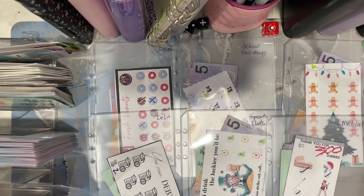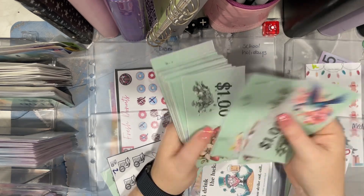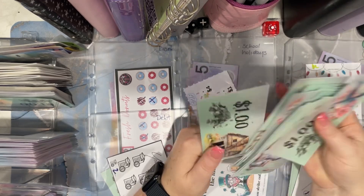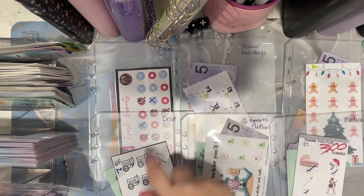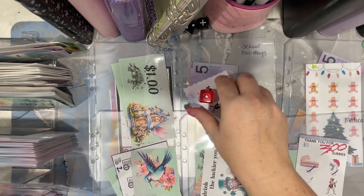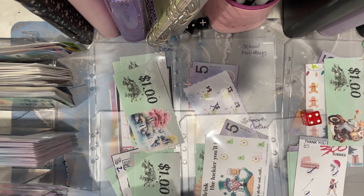We have $5, $10, $15, $20, $25, $30 in real money, and we have 30 in fake money. Each roll is a dollar and it goes 1 through 6, and when we get five dollars out we change it over for real money, because in Australia we have five dollars as our smallest note and I don't want to be doing this with coins.